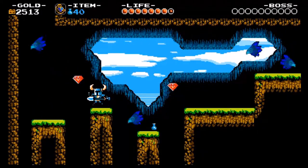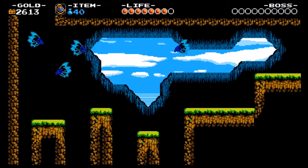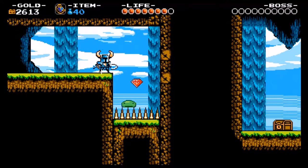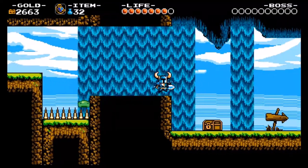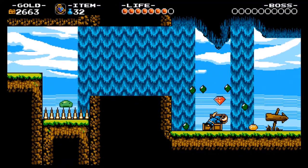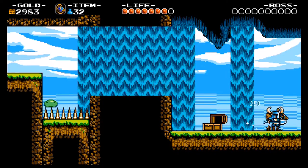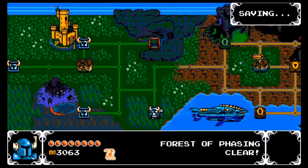Now we've got the burning blue birds that we saw at the end of the previous stage, after the bonus round with Shield Knight. We've got to do this again — clear ourselves a path. And that's actually how it ends here. Force the phasing, and for the last reward we get another sheet of music. Pretty cool. Forest of Phasing cleared.